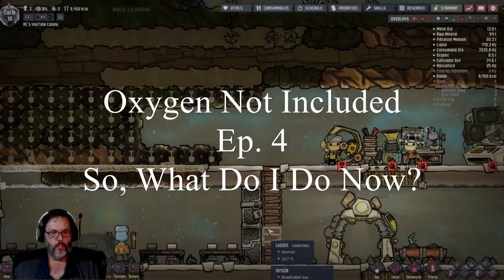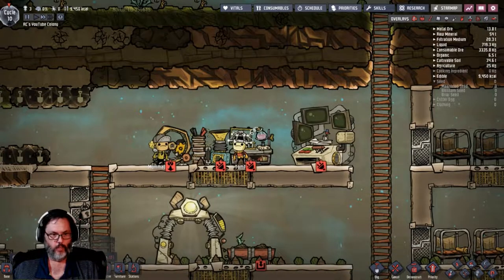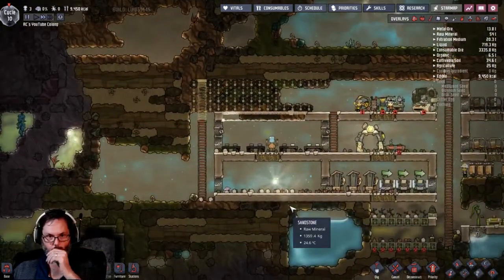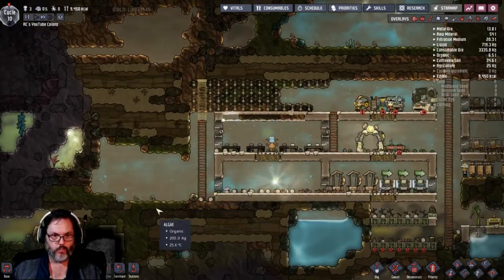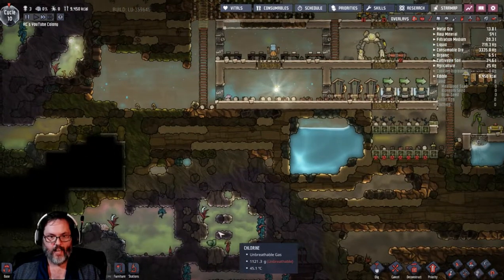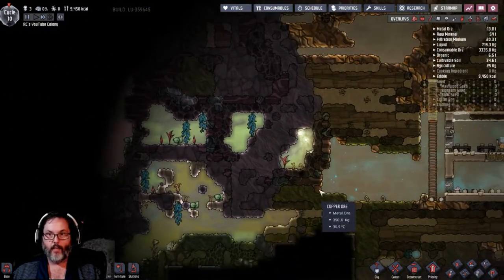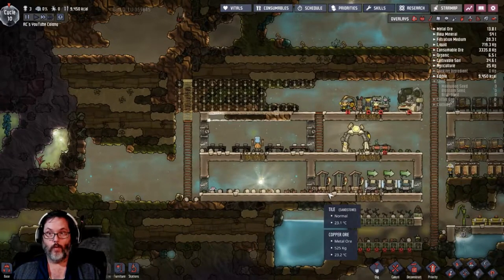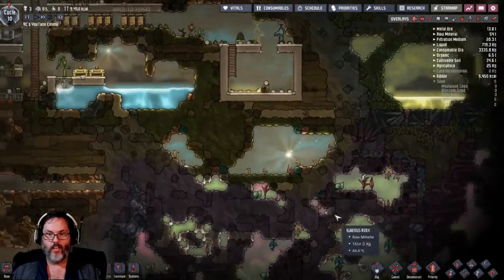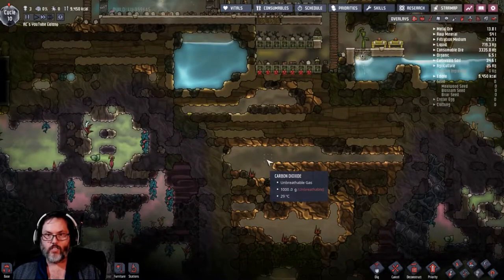Hey guys, RC here back with episode four of Oxygen Not Included. I haven't recorded this in a few days - I've been playing my personal save and recording some other stuff. There's chlorine over there and I kind of want to stay away from that because I have no idea what it does. So, what do I do now? I know some of the basics - this over here is carbon dioxide.